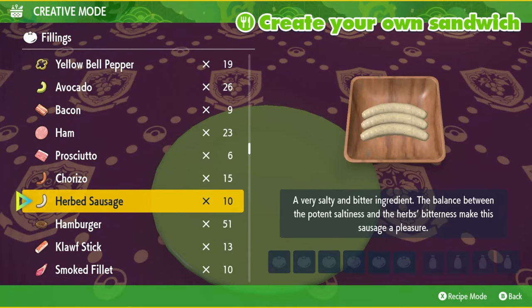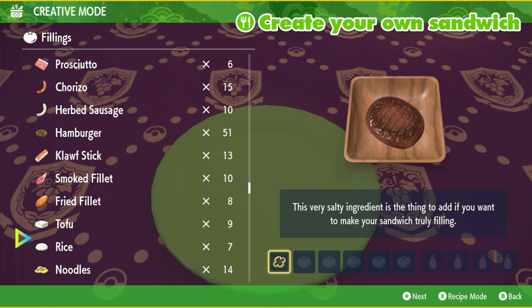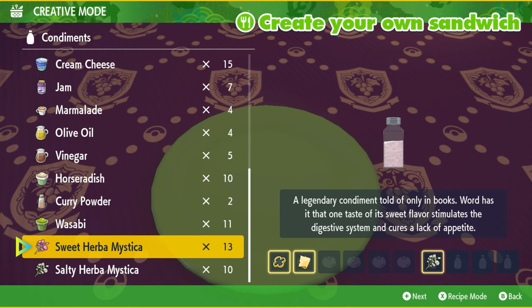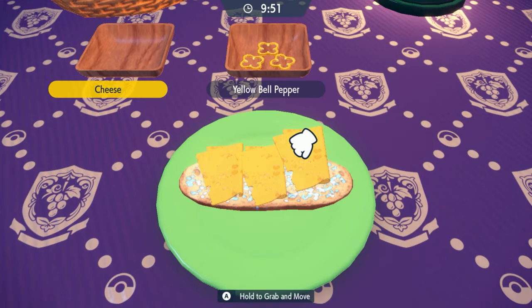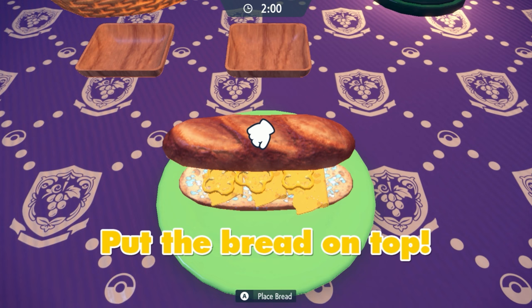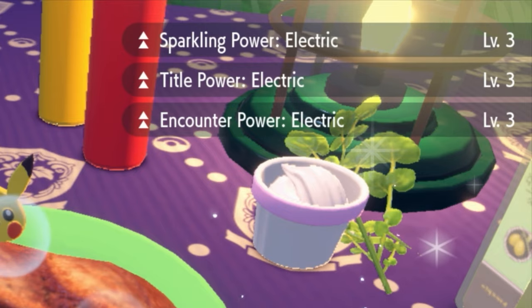For the Electric Sandwich, I'm going to be doing something a little bit different. I'm going to be grabbing some cheese, and then you can pick a Salty Herba Mystica along with any other Herba Mystica you may want. I'm going with a Salty and Sweet. Feel free to comment down below any other sandwich recipes that are going to be efficient for the Electric Encounter Sandwich. You can also use Encounter Power 2 sandwiches that give a very similar effect. If you did it correctly, you should have Sparkling Power Electric and Encounter Power Electric.